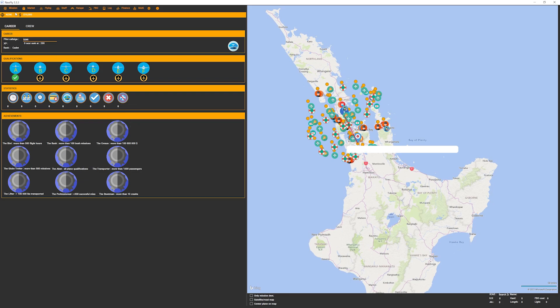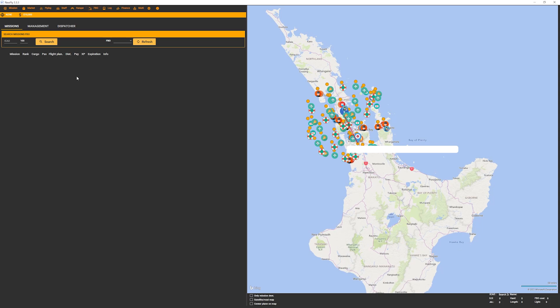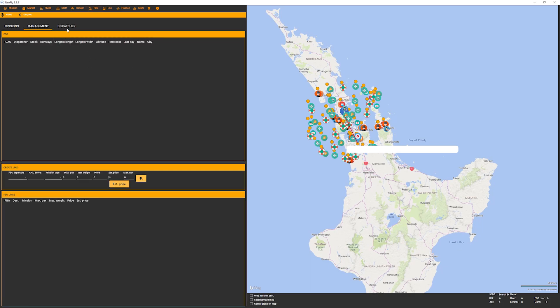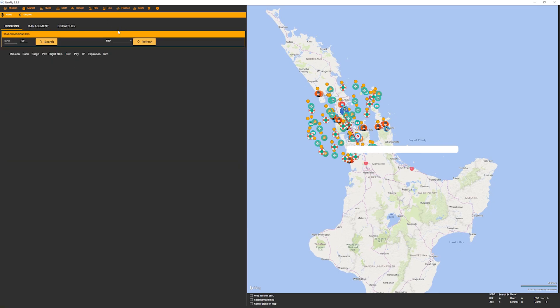In terms of what you can spend your money on — you earn money by flying missions from point A to point B — you can go ahead and buy aircraft that are available at the location. You can also use your money to manage FBOs, which has quite a deep management system. You've got to hire AI pilots, which provides a ton of variety, to run different aspects of your FBO. It has a pretty decent management aspect, but you don't have to do it if you just want to fly.